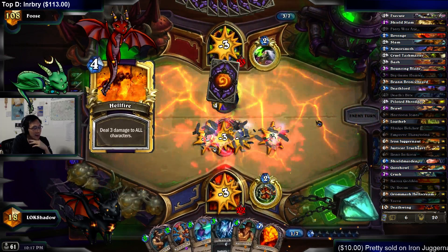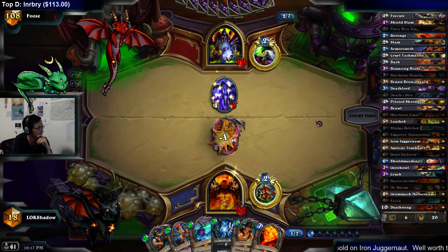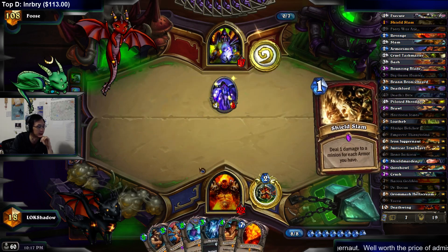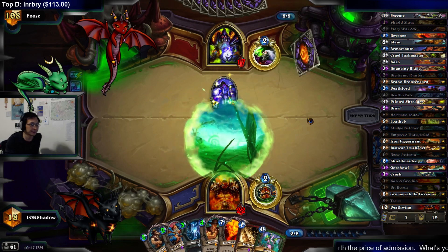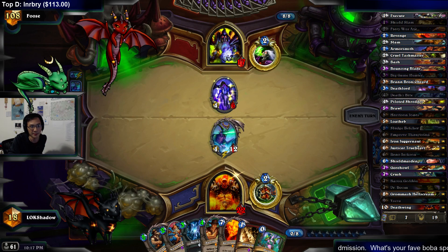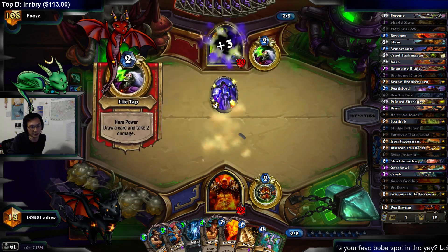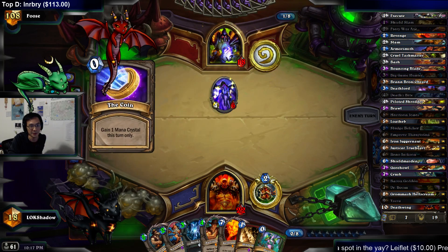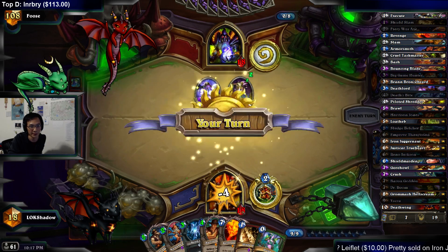That was from the Peddler. That was a pretty efficient board clear. We're not worried about health total here — got the Reno. Regarding win rate versus Handlock, I don't have it specifically broken down by types. I only have it by class because I'm just using Deck Tracker. It's kind of annoying that a lot of Warlocks are running Syphon again. It was so much easier when they didn't run Syphon, but a lot of them are Reno variants so they do run that.